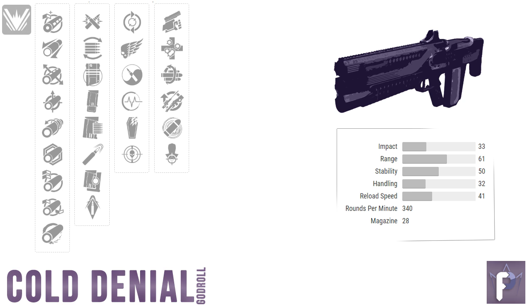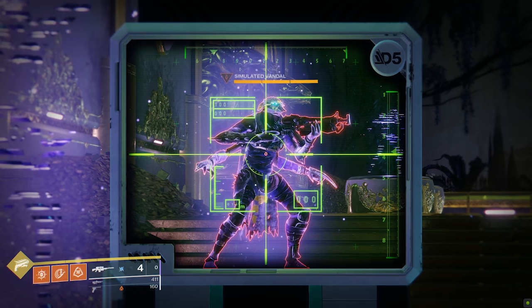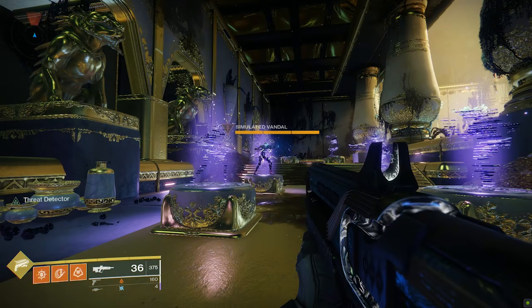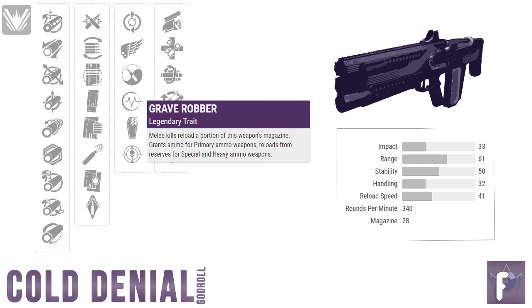In Column 3, we've got plenty to pick from. Let's weed out what we don't want, starting with Threat Detector. I normally love this perk on close-range weapons like sidearms, but the Cold Denial is another story — it only kicks in until you've barely hit 14 meters from your target, and with a long-range pulse like this, you're going to be out of that range most of the time in PvP. Next, Grave Robber — I can only think of one semi-viable use, in combination with Swashbuckler in Column 4 for a melee-into-damage-buff combo, but I'd much rather have another perk here, so I'm going to let Grave Robber go.